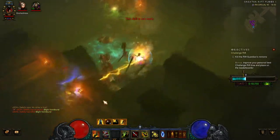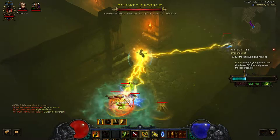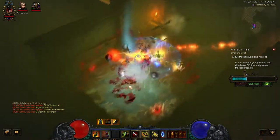Remember, just keep popping Piranado, then your Grasp of the Dead, then the Wall of the Dead. There's another Elite — pop the Elite.